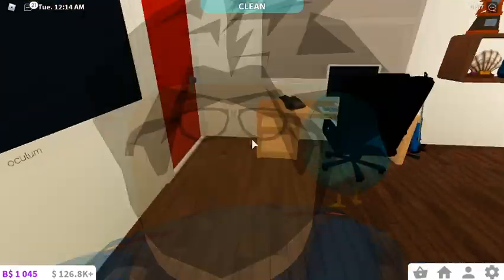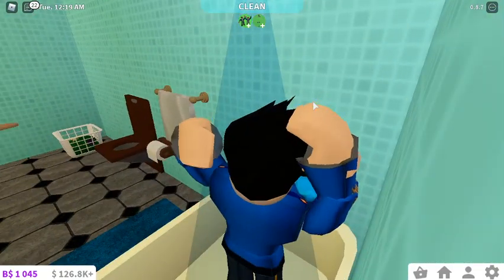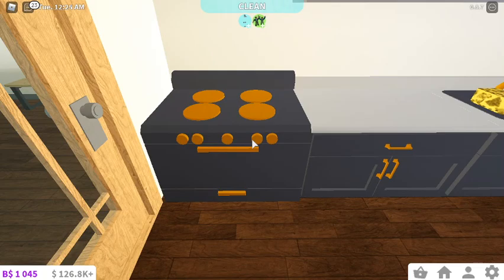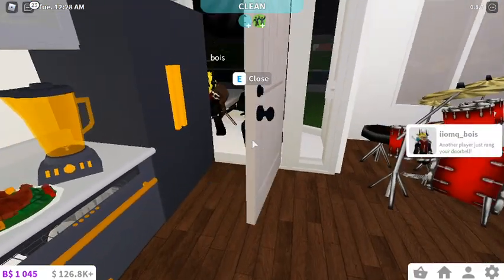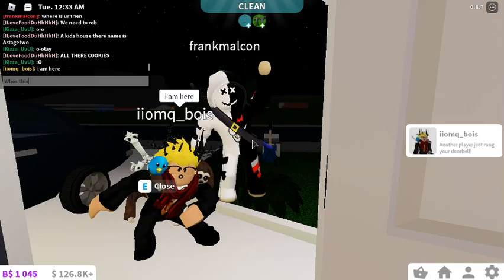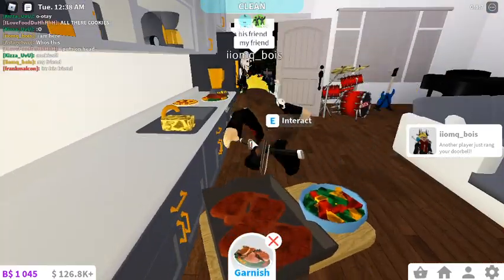I thought I'd managed to glitch it but I haven't. So I went like this, took a shower, and then I heard a noise. Oh yeah, I forgot to mention - all my keys are shown in the video today. Then it just goes 'ding' - that's the doorbell! You guys can hear it goes 'ding', and then you just click E.